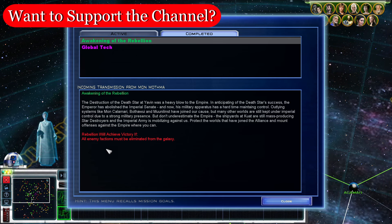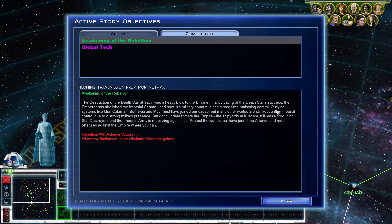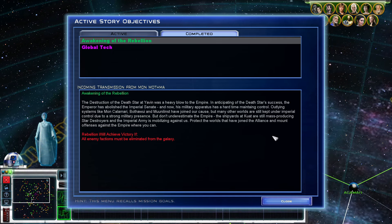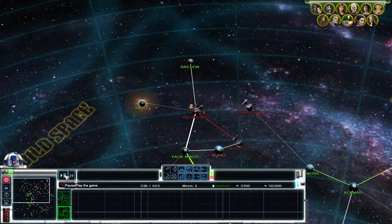The destruction of the Death Star at Yavin was a heavy blow to the Empire. In anticipating the Death Star's success, the Emperor has abolished the Imperial Senate, and now his military apparatus has a hard time maintaining control. Outline systems like Mon Calamari, Bathwee, and Monalist have joined our cause, but many others are still kept under Imperial control. There are victory conditions here, but we are going to have ourselves three or four, depending on how you want to count it, victory conditions for this series.